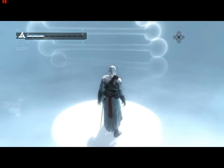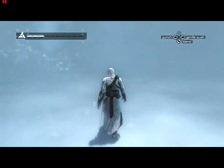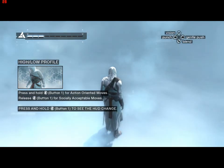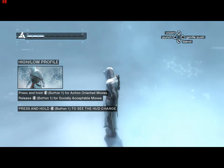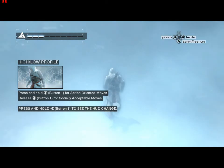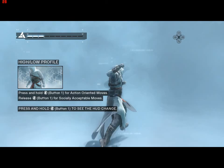Well done. The Animus differentiates between two fundamental actions: low profile and high profile. Low profile actions are socially acceptable; high profile actions are more action oriented. Hold the high profile button to see how your heads-up display changes the context of the puppeteering inputs.